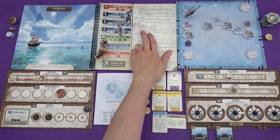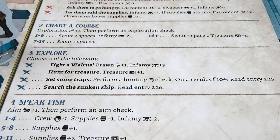Next up we're going to explore. Choose two of the following: fight a walrus to get some brawn and some Infamy; we can hunt for treasure to get a treasure; we can set some traps, perform a hunting check, and if we get a good result, read an entry; and search the sunken ship. That's definitely one of them. We are fairly good at hunting. We need a 10 or more though. I'm going to set some traps and search the sunken ship.